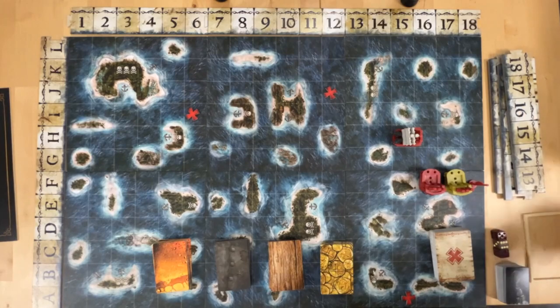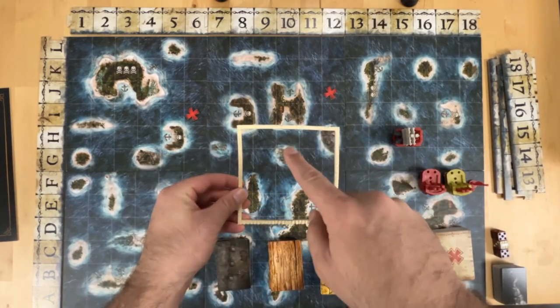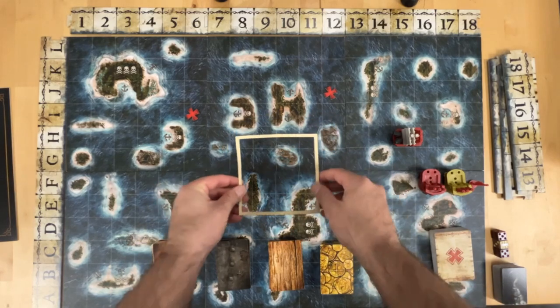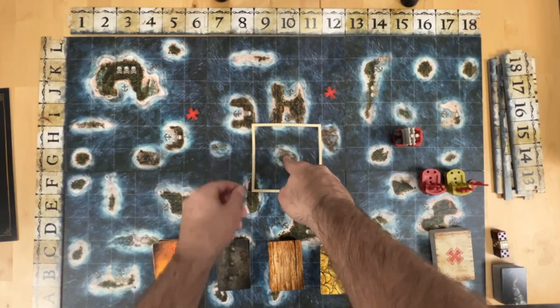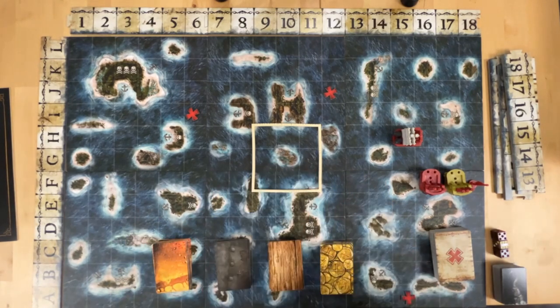You set that up, then you do the same spinner — this is called the storm. So whatever it lands on, you put the center on it. So like if it is G10, this is the center of the storm, and that will go there.